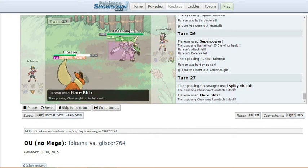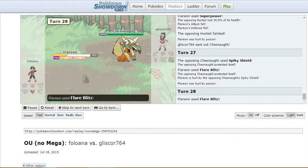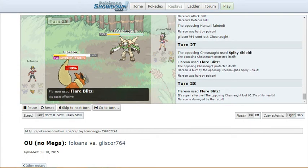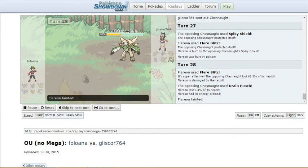I go for Spiky Shield, deal damage to it. Along with Toxic damage, pile that on top, with the defense debuffs. Then it goes for Flare Blitz and I eat it. Take another one. Then Drain Punch — and I kill it. And that was just an epic battle.